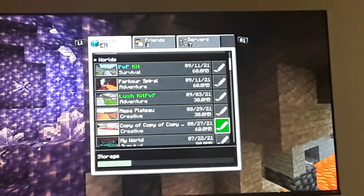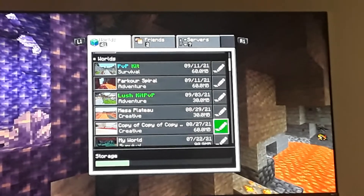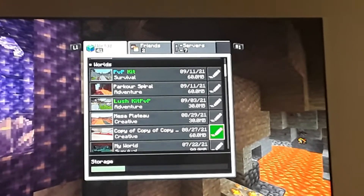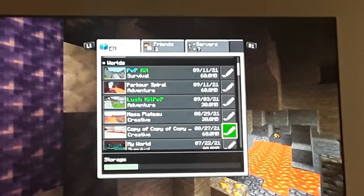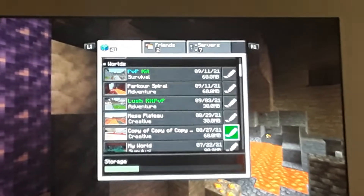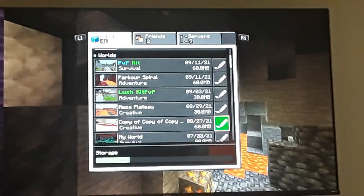Hi, I'm going to be showing you how to get Minecraft worlds back from being corrupted. Now, this doesn't always work, but it's a strategy that you can use in case it does get corrupted. But before I go on with it, I must say, if you have a Minecraft world that you actually like, you should have a copy of it at all times. In case this doesn't work, you are still left with a Minecraft world.